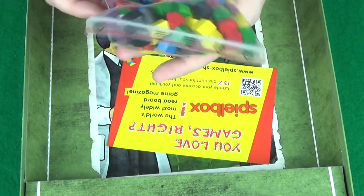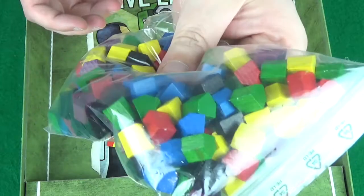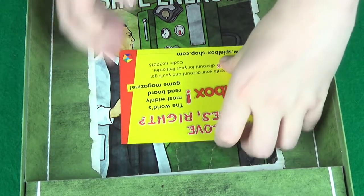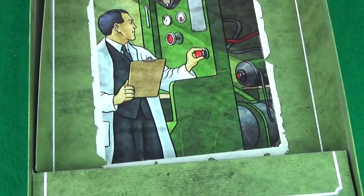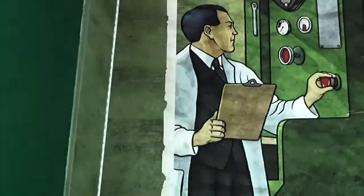And then we have buildings — wooden buildings in all the different player colours for the number of players. And then we have a leaflet here for a shop. And that is it, that is the insert. Let's just have a little peek underneath — nothing underneath there. It just sits back, there we go.